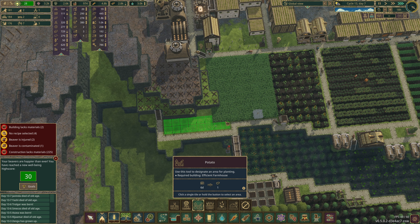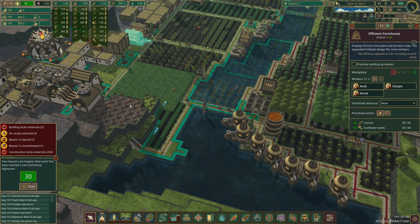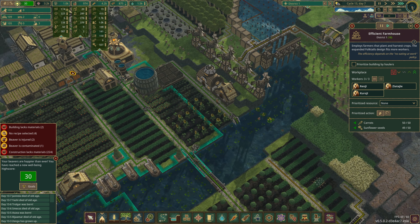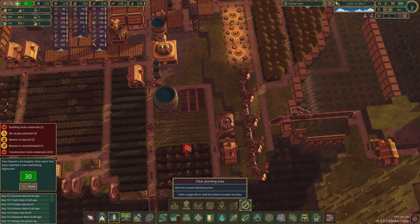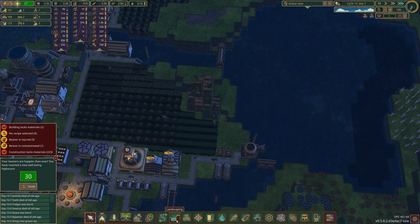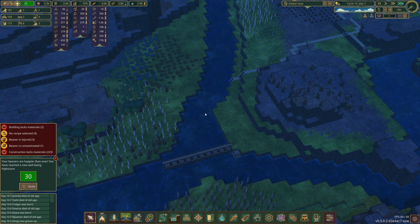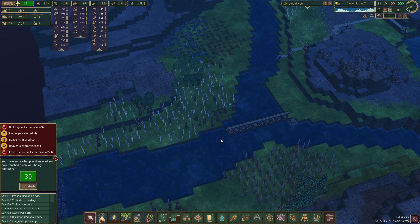Let's plant more. Wheat needs to go there and I'm going to plant some potatoes here - it's not many more but it is some more. When we get explosives we'll knock this down and that can become a potato field. We've got loads of carrots so actually I'm going to unplant that carrot patch and put potatoes in there as well.